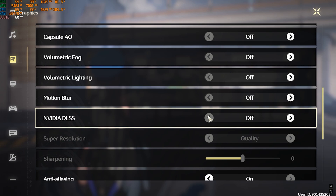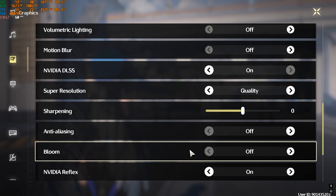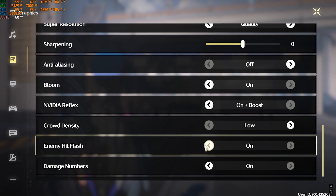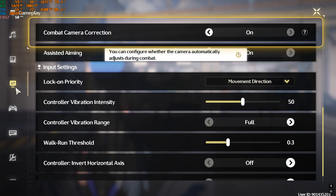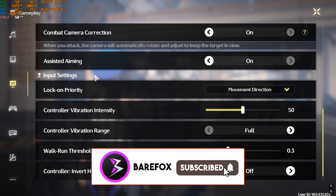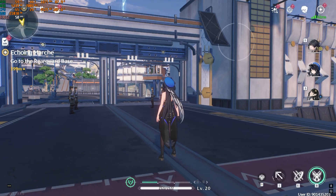If input latency concerns you and you don't need extra FPS, turn DLSS/FSR off for more competitive gameplay. Anti-aliasing should be off; Bloom can be turned on if you want better visibility of enemies at a small FPS cost. Enable Nvidia Reflex set to On+Boost if available. Crowd Density: Low. Enemy Hit Flash: On. Damage Numbers: On. Physics-Based Animation: Off — disabling it adds around 5-10% extra FPS. Under Gameplay settings, enable Combat Camera Correction and Assisted Aiming.